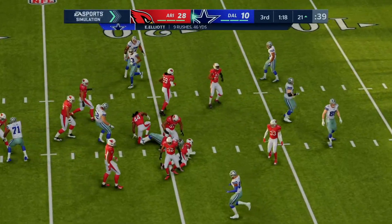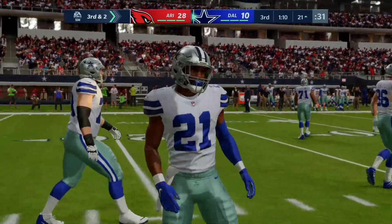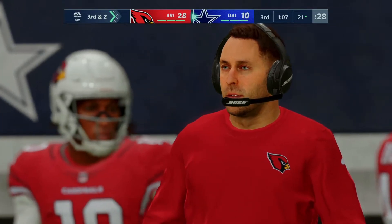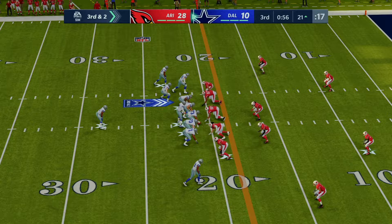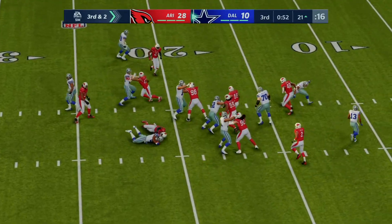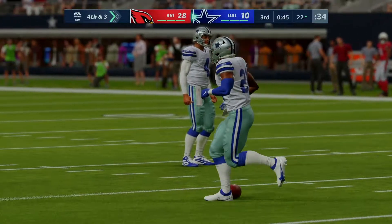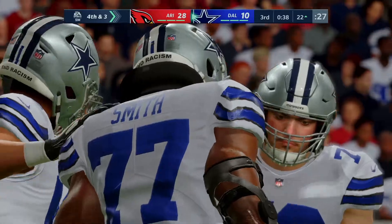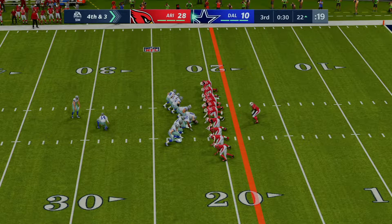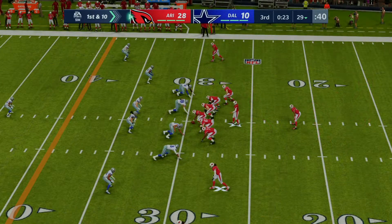Elliott gets eight yards up the gut on a fairly easy run — he has some height to him, so he can stay upright, see the field, and make good runs. On third down, Elliott tries to work his way forward but loses a yard — tough sledding. He's going to need some assistance from his teammates on this drive.